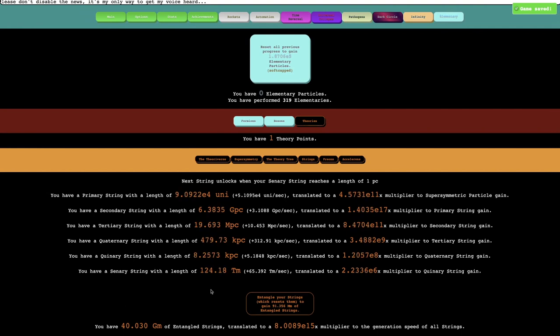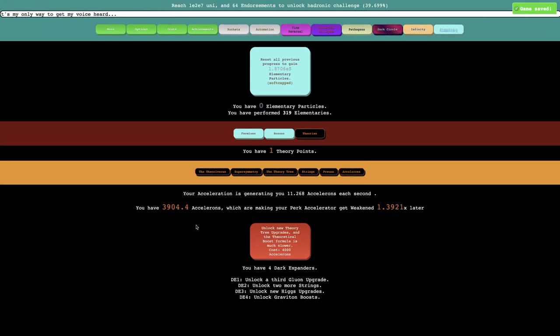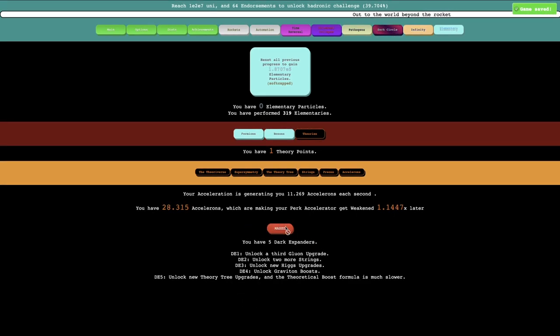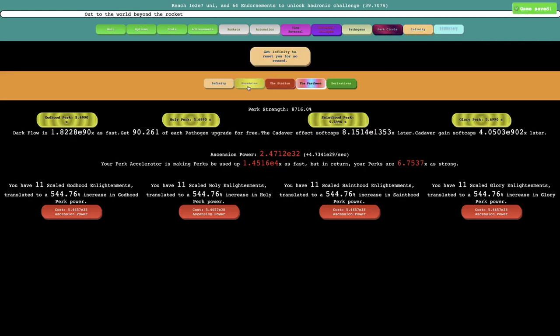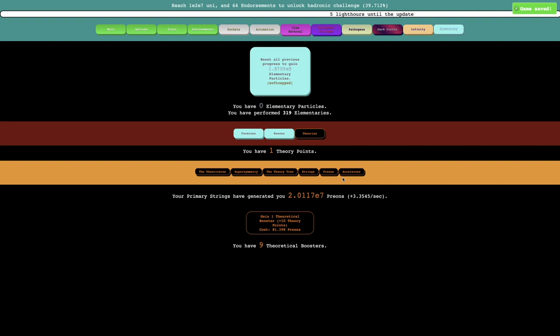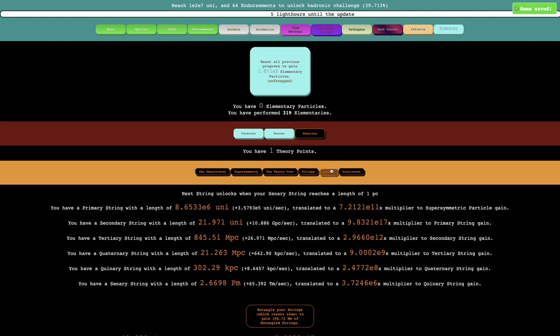I've grinded up to 40 gigameters of entangled strings, and you can see I am approaching 4,000 accelerons. This means I'm going to be able to do a lot more stuff here. So this is actually now maxed — I don't really need accelerons. I don't even know what the perk accelerator is; it's probably something to do with ascension. So this perk accelerator is making perks use faster but they're stronger. I really don't think that this effect is all that powerful, so I won't need to go for accelerons anytime soon.